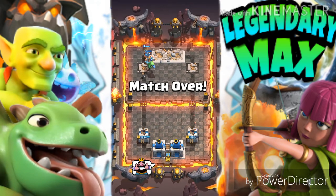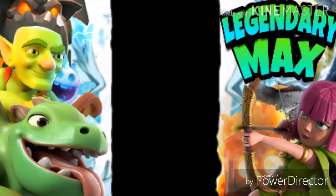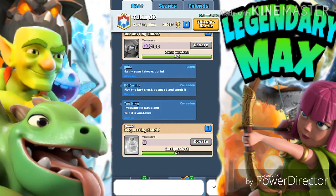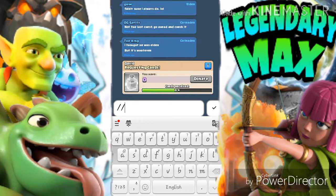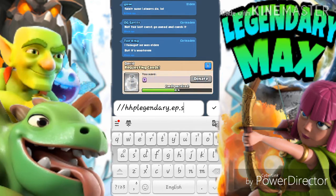Going into the video now — they say you have to have a crown chest, then type in this code. My keyboard should show up. You need to type in slash slash — let me get into the right position — slash slash HHP legendary... not sure if this is going to work, it's just a method I saw someone get. So: HP dot... I think it's L... the code is slash slash HHP legendary dot EPL dot SI. There should be an L — EPL dot SI. Write it down, guys.